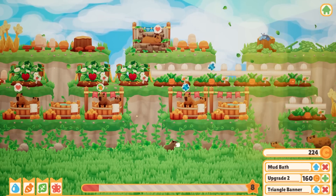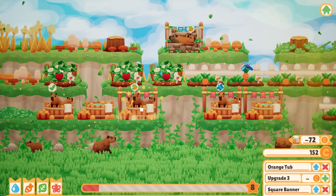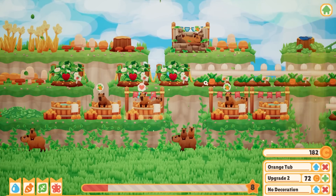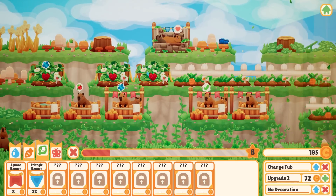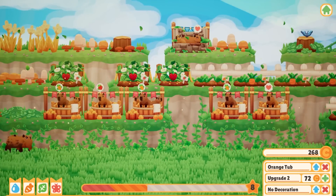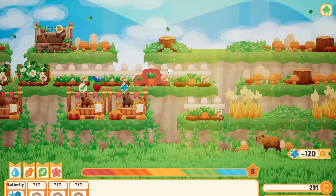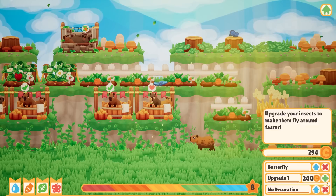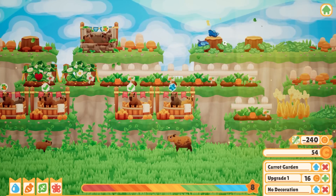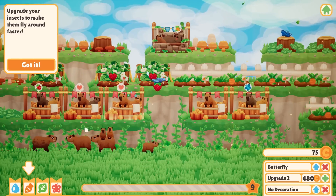Let's upgrade my mud bath for 80 coins so we can add babies to it. Yes — now there's two babies in this tub along with an adult — three capybaras! That's really cute. Maybe I don't need that many tubs, just a few upgraded ones. Let me put square banners on each of my spas. I'm gonna clear out another spot for 120 coins and plant a second butterfly. Upgrading makes them fly faster — 240 coins — done! Level nine!